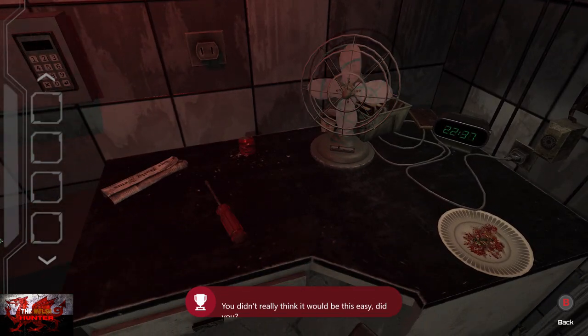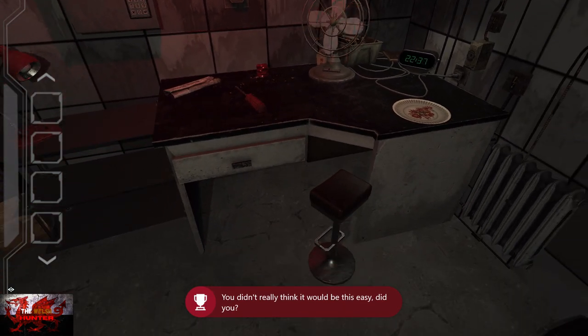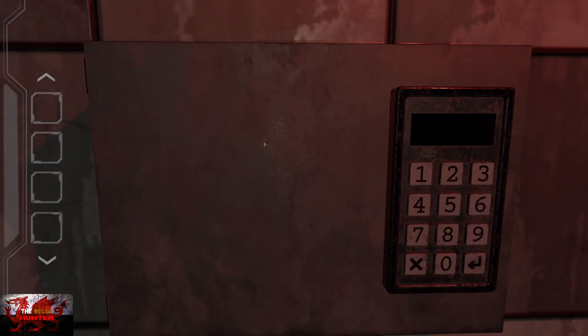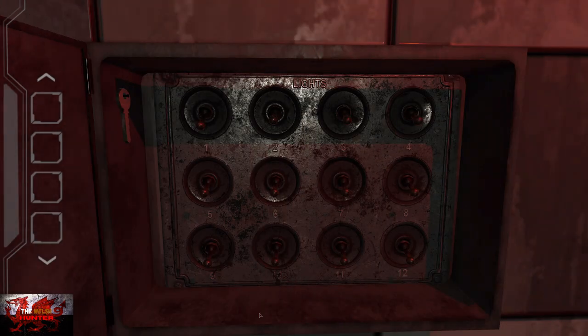Press the B button to back out once and twice to get back to the main view, move the camera again, and have a look at the keypad. Type in the code 2846 — so that's 2, 8, 4, and 6 — then press the A button and use the left stick to move the cabinet open.